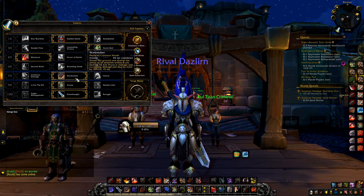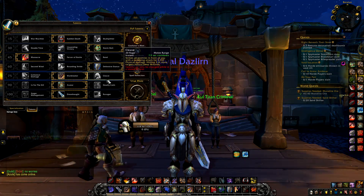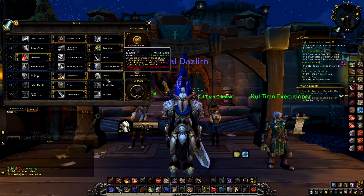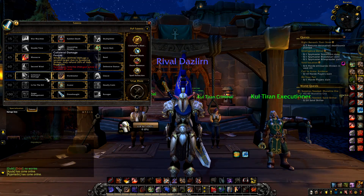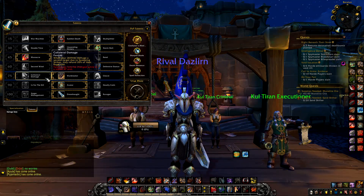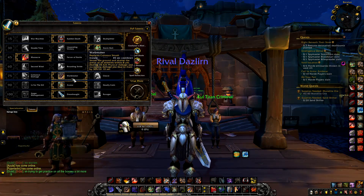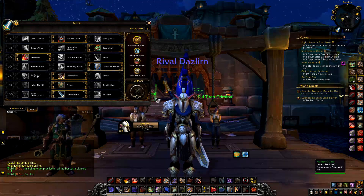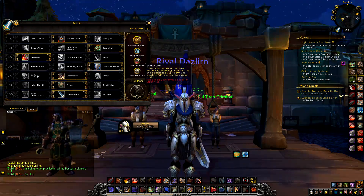Moving on to the level 75 row: Cleave is better off in PvE, I find it extremely useless in PvP. Collateral Damage can be pretty fun to play with if you're using the Mortal Strike build, but I normally just prefer Warbreaker. For the last row, Delirium and Ravager are pretty useless in PvP. And that's about it for this Mortal Strike build.